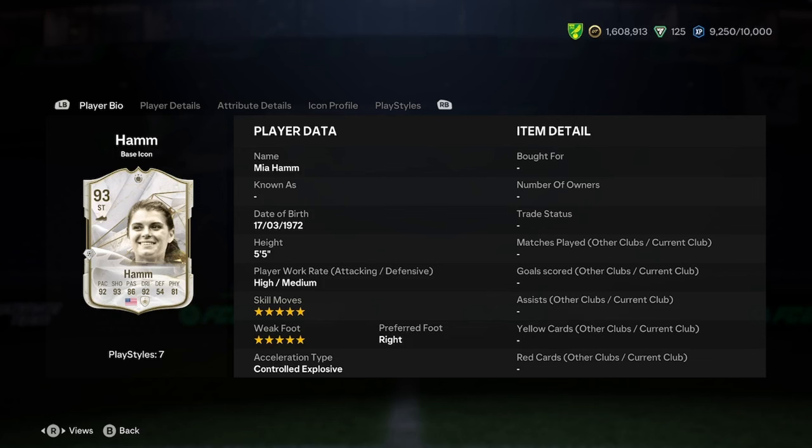It's Adele doing a player analysis on the Nemea hand-based icon SBC. She is five foot five, high/medium work rates, five star skills, five star weak foot, right foot, and controlled explosive play style.